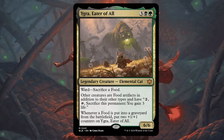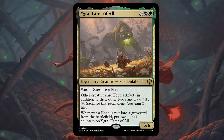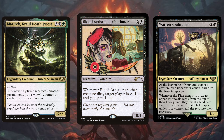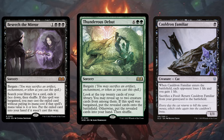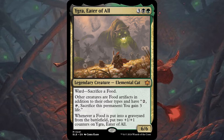Next up on our list we have an elemental cat: Yigra, Eater of All. We do have a full video talking about Yigra already on the channel, so check that out if you're interested. Yigra turns all other creatures into food in addition to their other types — great flavor win. Whenever a food is put into a graveyard from the battlefield, Yigra gets two +1/+1 counters. It works as a great sacrifice deck that gains added benefits. Black and green have plenty of cards to support this archetype, and we want to cheat things into play that require food tokens. Cauldron Familiar loops really well here. Yigra also enjoys artifact removal — cards like Bane of Progress and Force of Vigor become destroy-all-creatures effects that make Yigra humongous.